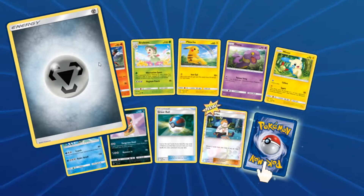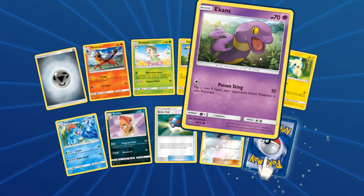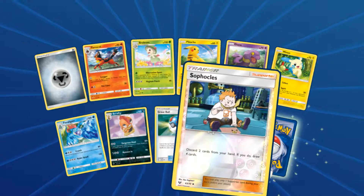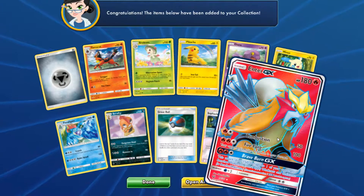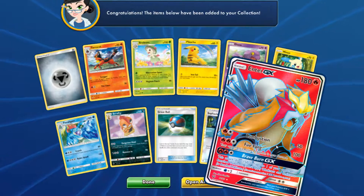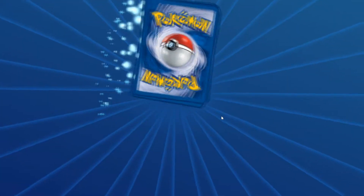Pack four: Steel Energy, Torkoal, Breloom, Pikachu, Ekans, Minun, Feraligatr, Scrafty, Great Ball, Reverse Holo Sophocles, and Entei GX Full Art! It's really cool. Not the GX I wanted — I wanted another Zoroark — but I'll take it. We got this last pack left.